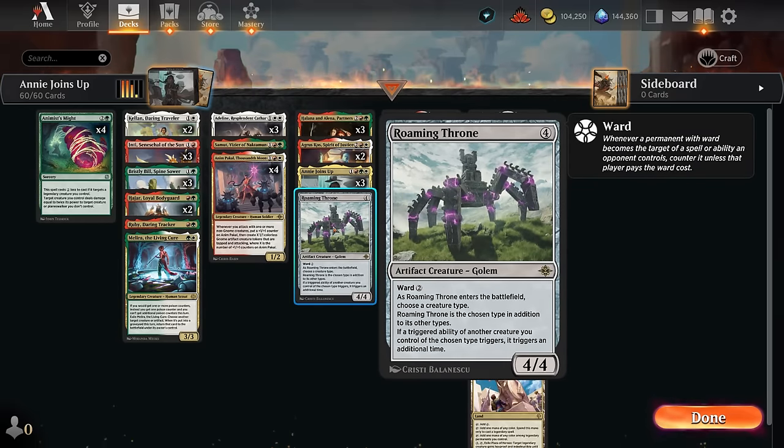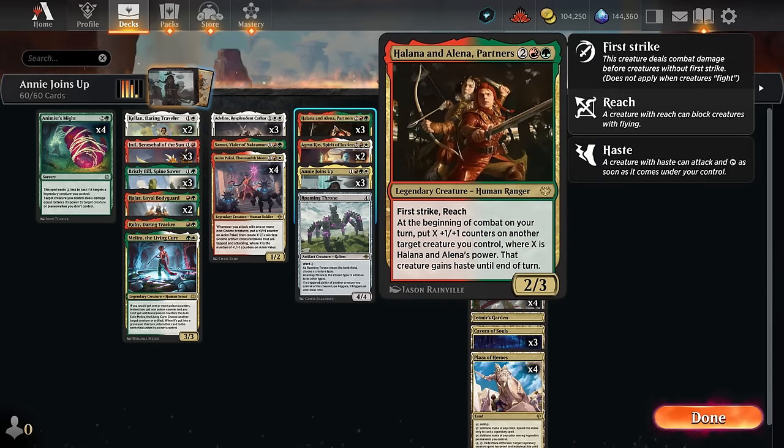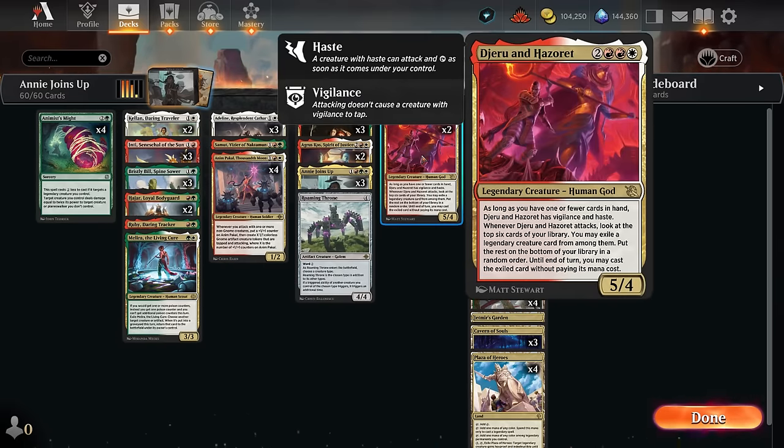Roaming Throne provides a very similar effect if we name Human, since almost all of our legends are humans. Agrus Kos can maybe prevent opposing creatures from blocking by suspecting them and can eventually exile them, especially if we trigger it twice when it enters. The Partners is another great way to add +1/+1 counters to the team, very synergistic with Anim. Topping off our curve, we're playing two copies of Jerun Hazret which can potentially come down with haste and vigilance and find additional legendary creatures, providing card advantage or recovery from a board wipe.